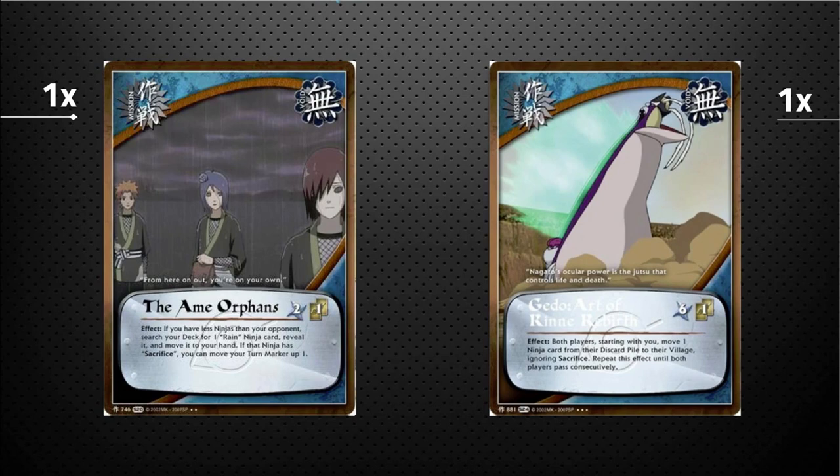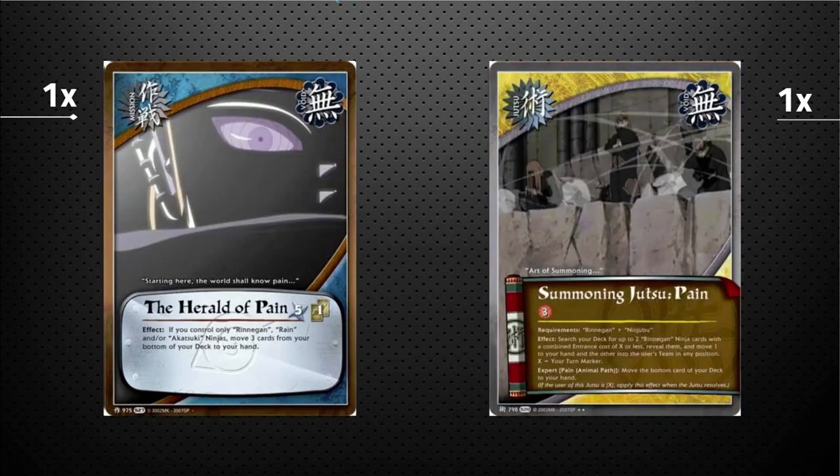Most of the time with the turn counter ramp, you're ahead by one or two turns, so you'll have stronger things out. Late game after trading, with all your Paths of Pain and summon animals in the discard pile, you play this, throw them into your village, form teams, and swing for lethal. One copy of Herald of Pain — on play, if you control only Rinnegan, Rain, or Akatsuki ninjas, you can draw three cards from the bottom of your deck. It synergizes well with Sasori for setting up your deck.